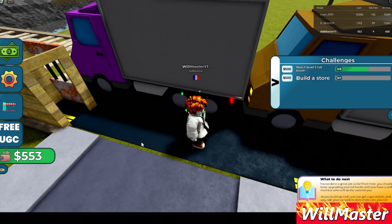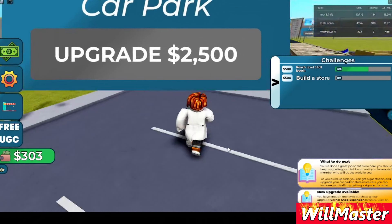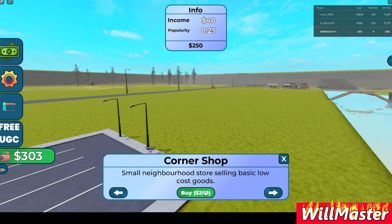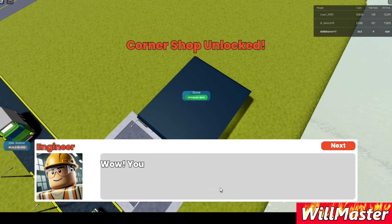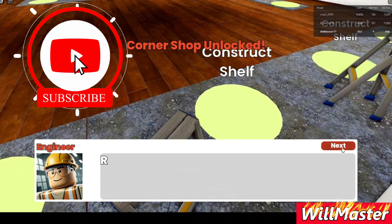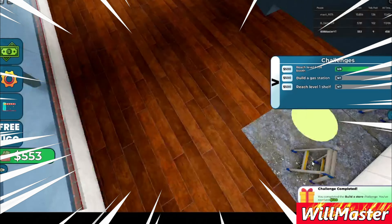I got enough money to upgrade the car park - bought it! We can also upgrade the store and build stores. Let's buy it. I got a store! You've already built your first store - you can sell items to customers. There's lots of things available.